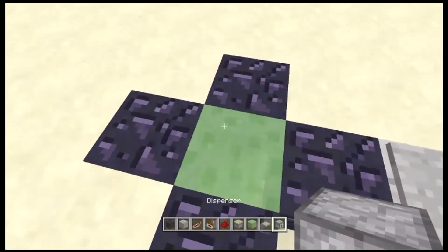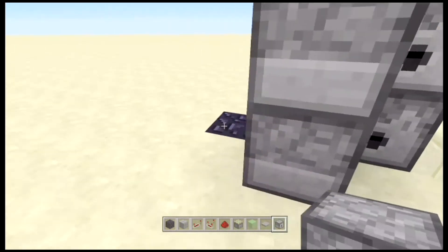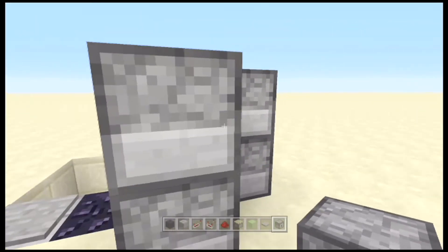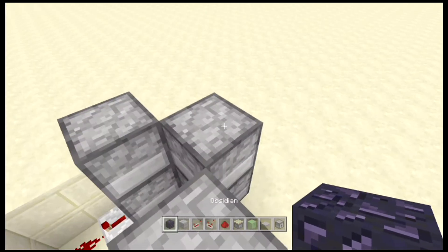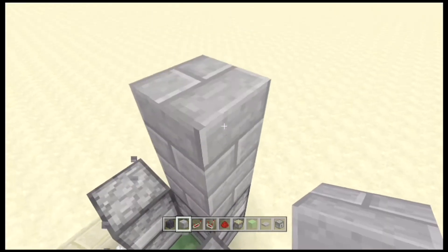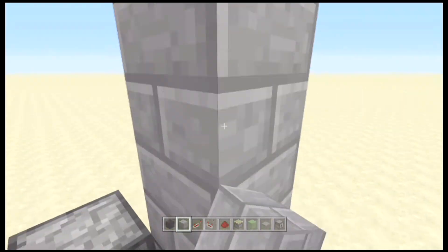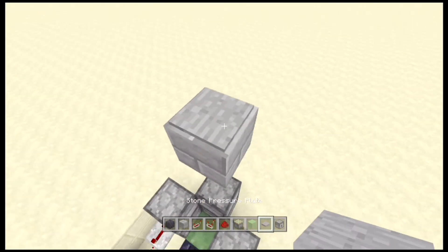Now you want to use another immovable object — say like a dispenser. You want to build that up 2 blocks. Slime blocks push you up 5 blocks high, so you want to go up 3 blocks from your object, and that will be where your next pressure plate goes.